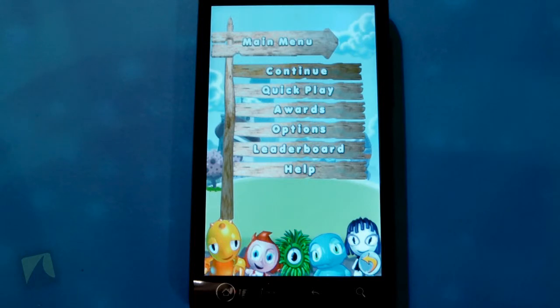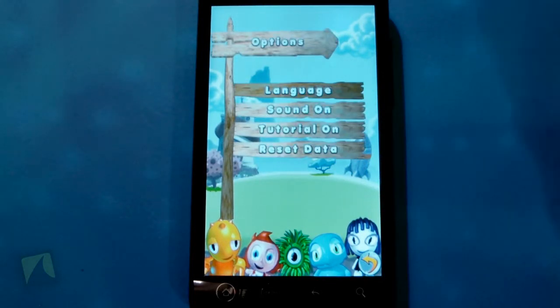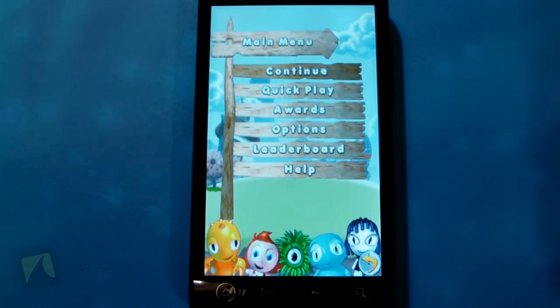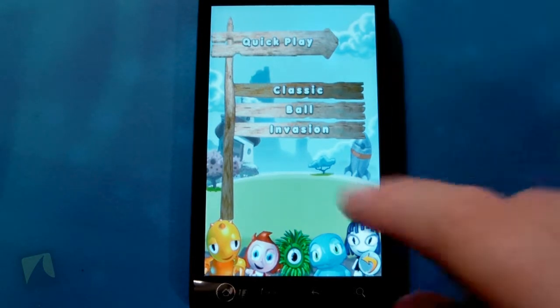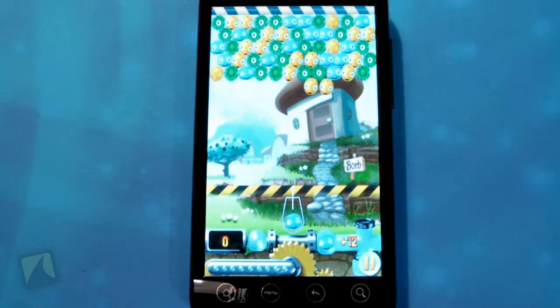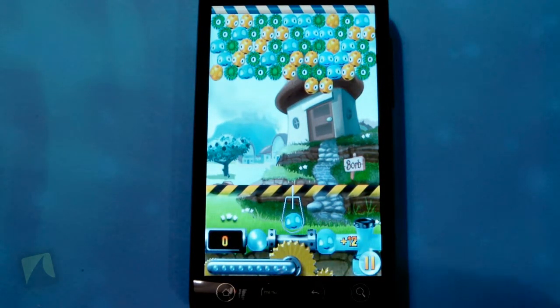I'll check out some of the options — usually just sound, tutorial, and language, which can be helpful. I'm going to go to Quick Play just so we can see what this game is all about. Classic, Ball Invasion — we'll just go with Classic. There it is. These little guys are tweaking out. You have your little guy down here at the bottom and you're just trying to match up all the colors.